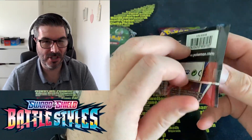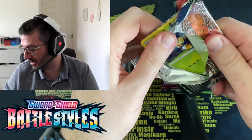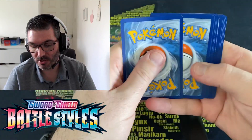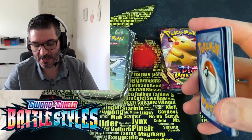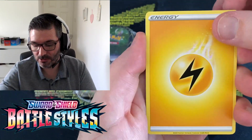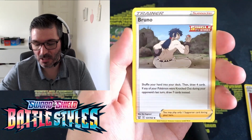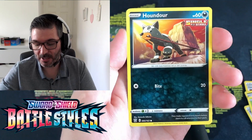I'm working through the set — I'm desperate to finish the set before Chilling Reign comes out, because obviously I want to move straight onto that set. But as you can see, the Japanese cards here — I've been working through those Japanese booster boxes: Sky Legends, Matchless Fighters, Silly Cobra.